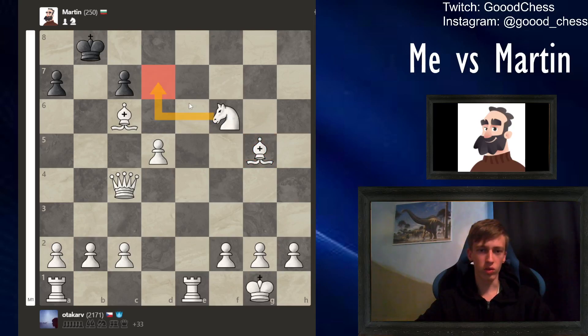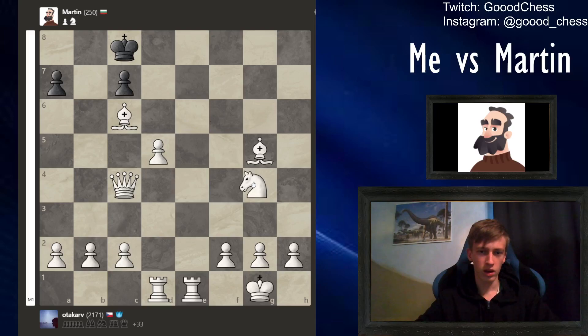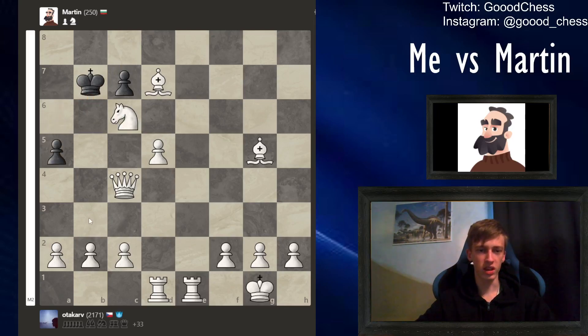Now we need to maneuver. We need a knight on c6 to have a knight there. I'll maneuver the knight there somehow - in a way like this, it should work. Now this is forced, and then knight to c6 should be good. Martin still has some moves, so it's not going to be stalemate.